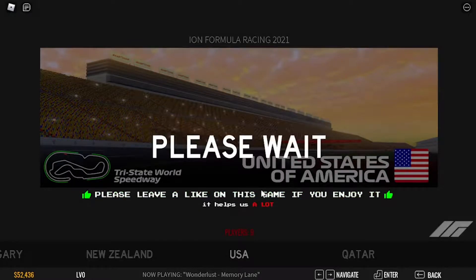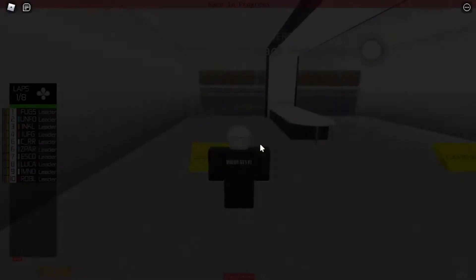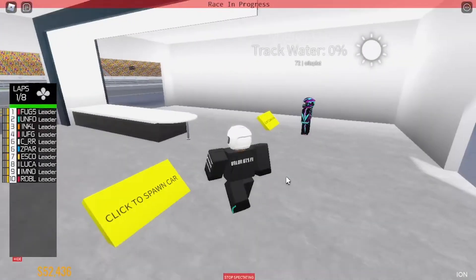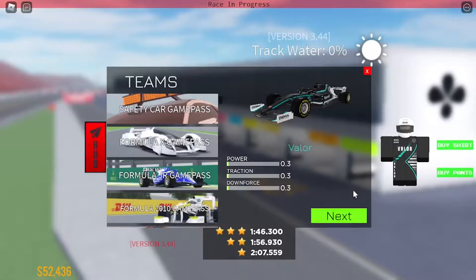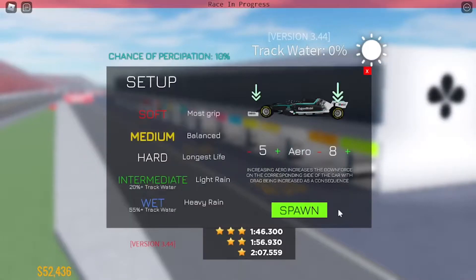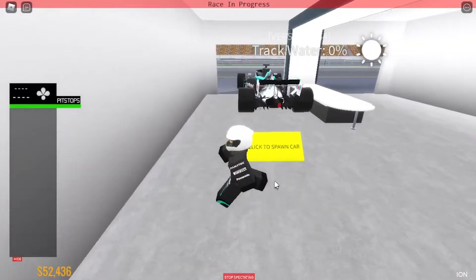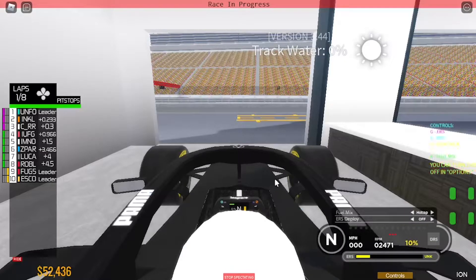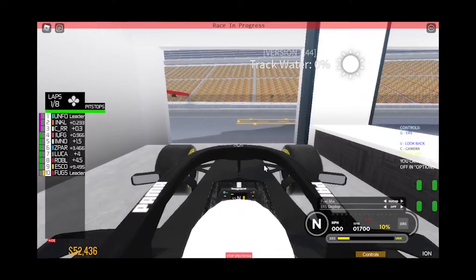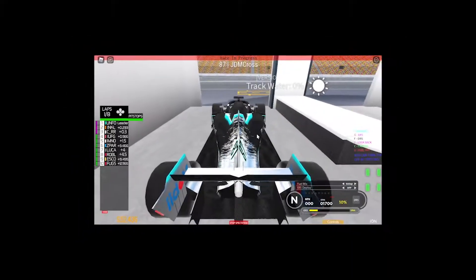We're gonna wait for it to load. Alright, click to spawn my car. I'll use medium tires because those usually work the best for me. Let's get right onto the track — I'm gonna change this camera position, there we go.